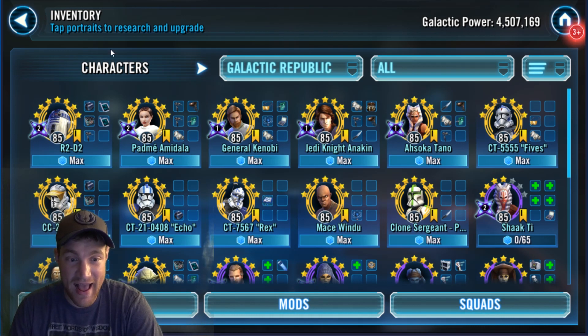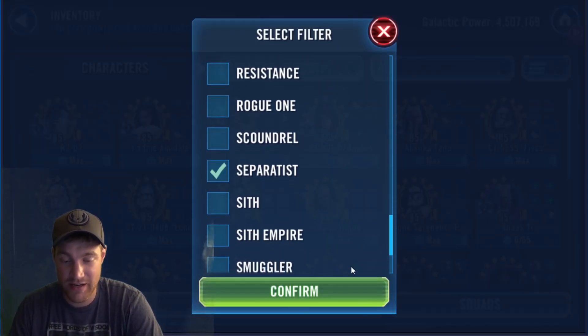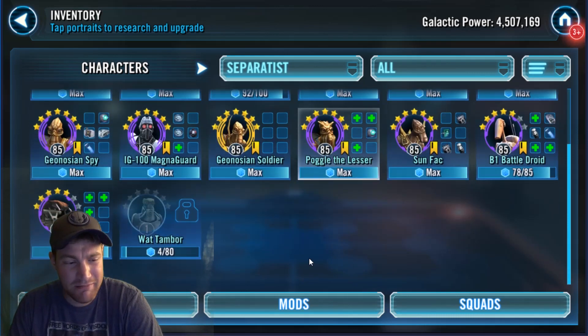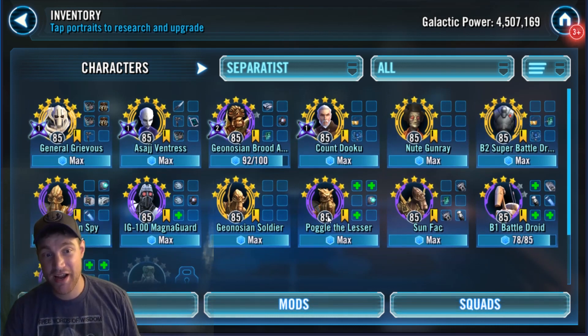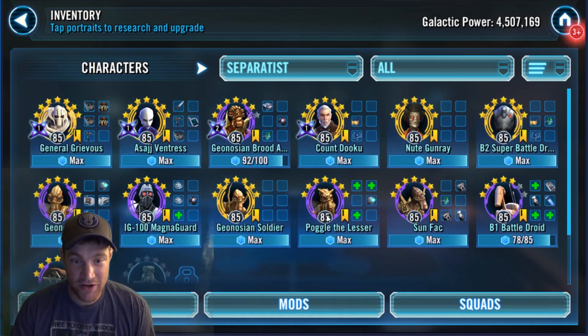So what clones can they add? Looking at Separatists, I'm really focusing on Territory Battles in general. What other Separatist characters are they going to add? There's a few I can think of. First of all, I want Jango Fett to be labeled a Separatist — please give him Separatist synergy. You could run him with the Count Dooku team and the Gunray team somehow.